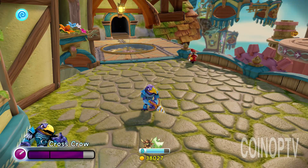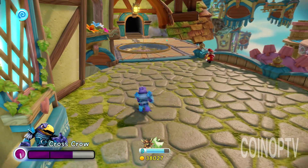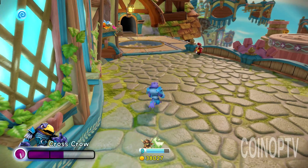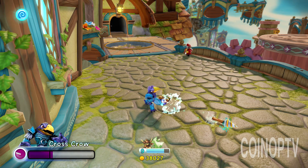So Cross Crow is kind of like this medieval crossbow crow. He has this launcher here. You can hear his nice medieval theme — makes you want to eat some chicken legs and have some grog. You'll see here he's got a rapid-fire crossbow, which you can actually plant your foot and do a rapid-fire launch.